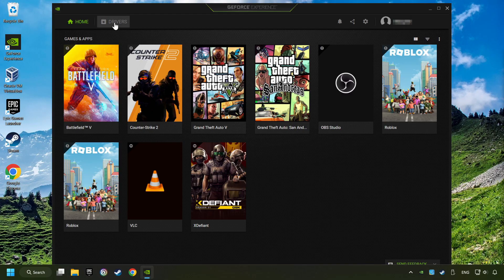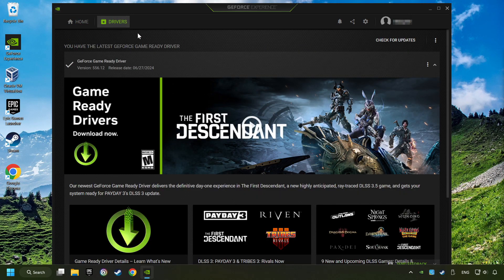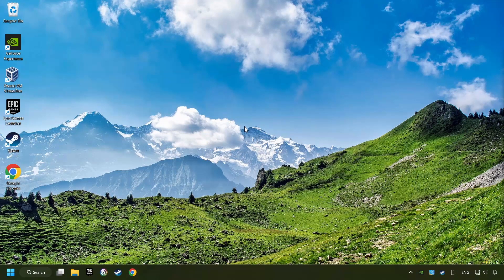Login to the NVIDIA app, then click on Drivers, and click on Search for Software Updates. If the software finds any updates, then download it. After that, close the NVIDIA application and restart your computer to try to start the game.